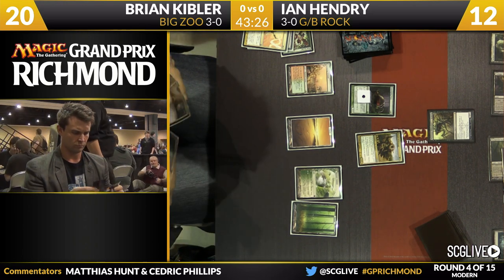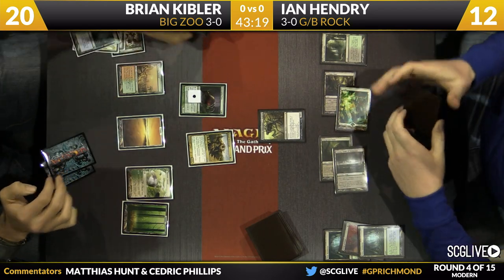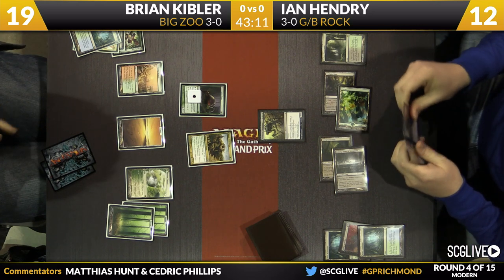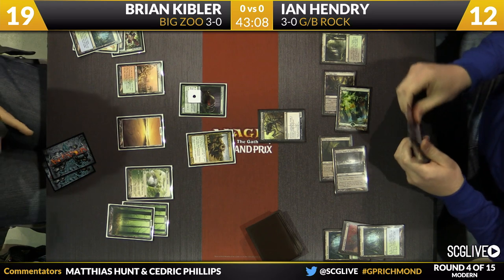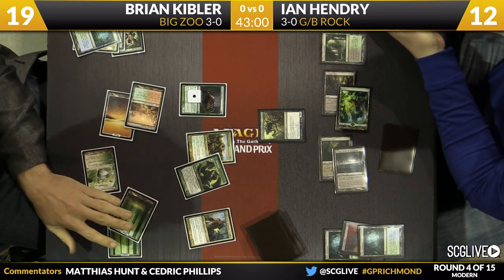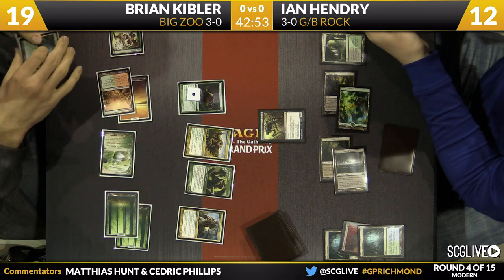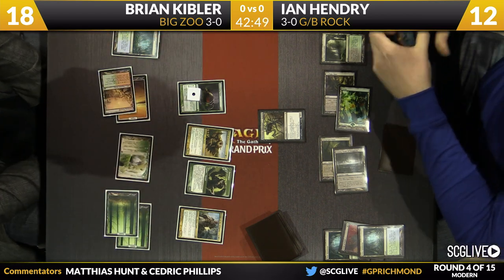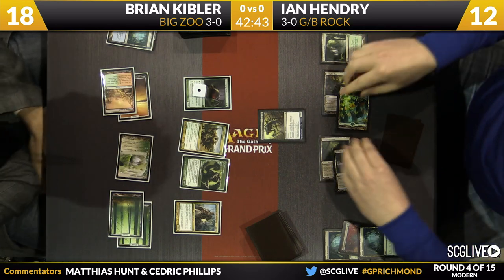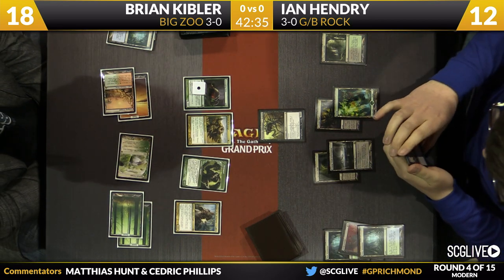Kibler is going to figure out the best course of action. This isn't the first time he's played against the 5/5 — this deck is growing in popularity. He's going to play Misty Rainforest, sacrifice it, go down to 19, get another basic. People everywhere are always looking for an excuse to play cards like Phyrexian Obliterator — it's just too much fun to not play. Kibler goes down to 19, then plays another creature and a Tarmogoyf off the Horizon Canopy. He's cardless.